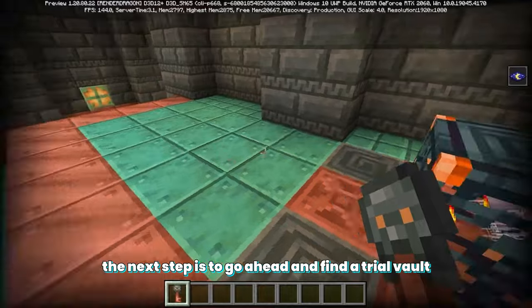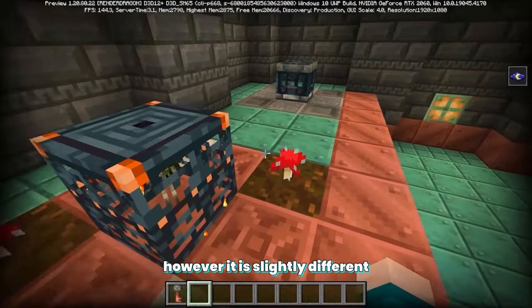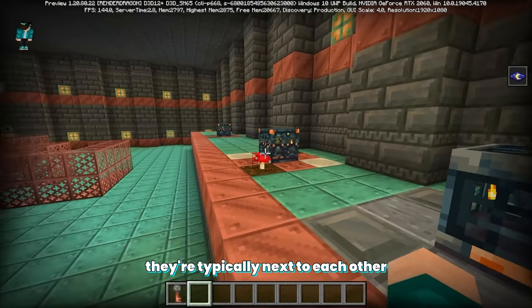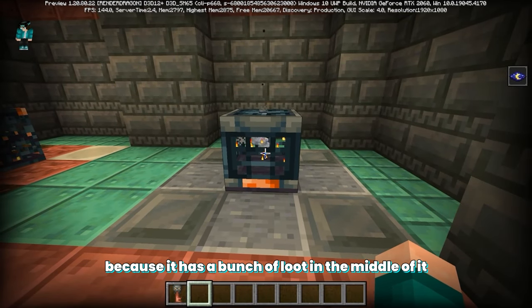A trial vault looks very similar to the spawners, however it is slightly different. Here is actually one of the vaults right over here — they're typically next to each other. You're able to tell that this is a vault because it has a bunch of loot in the middle of it.